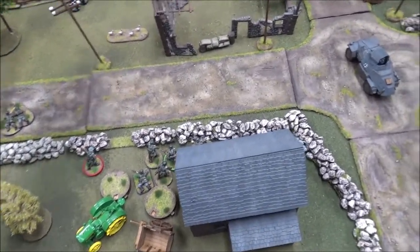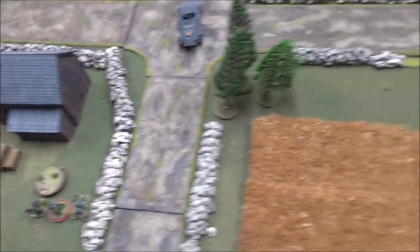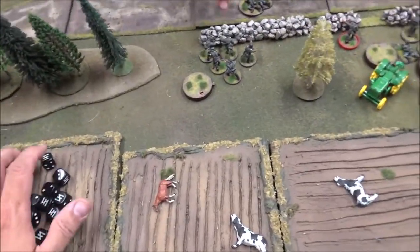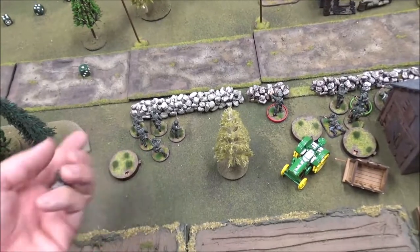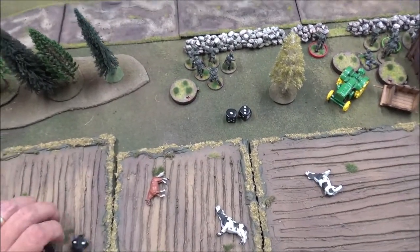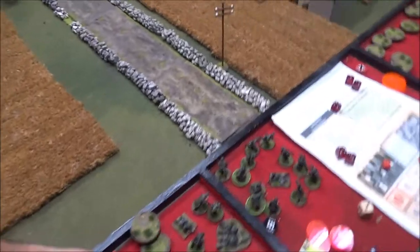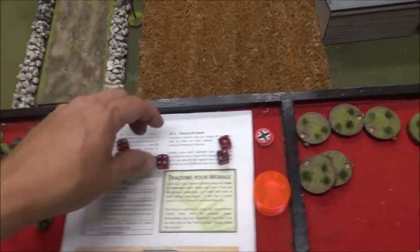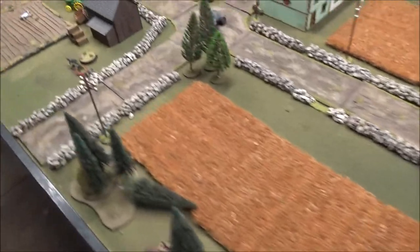Bad thing — five for team breaks, minus one, minus one. Down to three force morale — that's not good. VB launchers fire — nothing, reload now. I'm down to three force morale. I reduced by two so I'm down to three command dice. Double phase though — but I only have a two. Nothing I can do with a two.